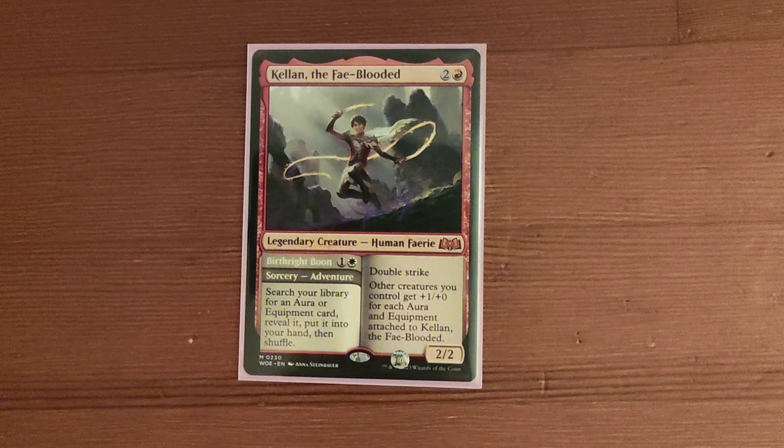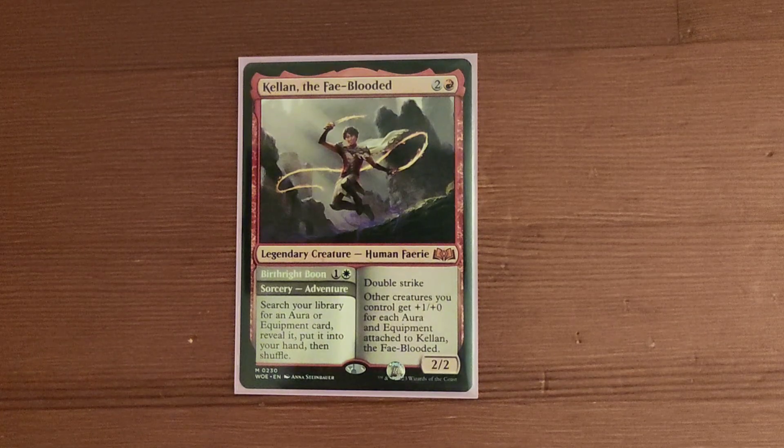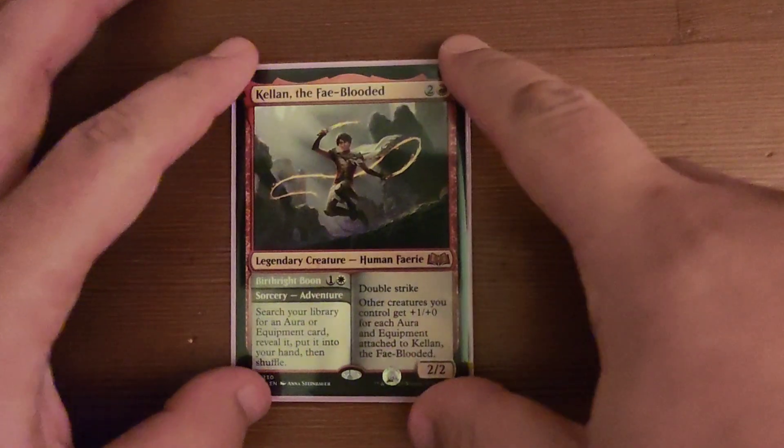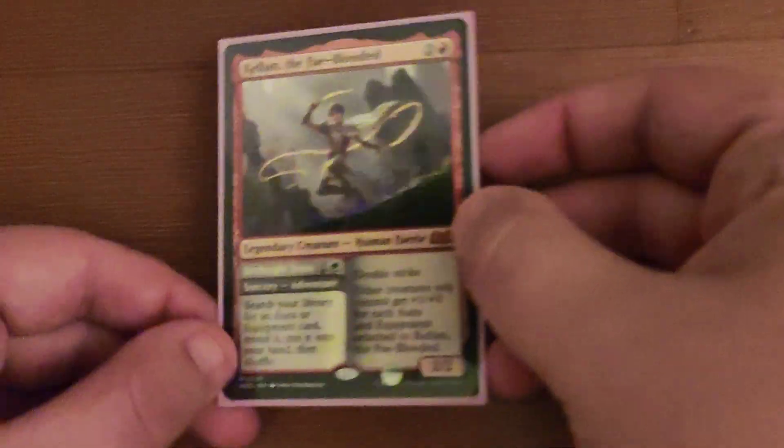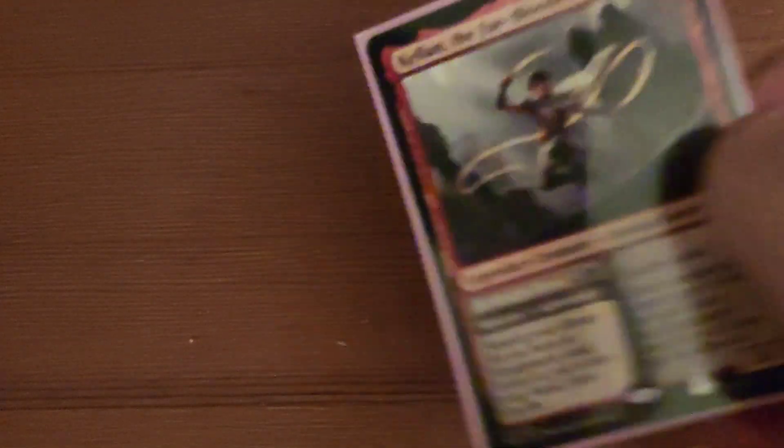Hello and welcome to Foamy ASMR. Today I have another Commander Deck video for you. This is Kellan the Feyblooded. He's for two and a red, a 2-2 human fairy with double strike. Other creatures you control get plus one plus zero for each aura and equipment attached to Kellan. He also has an adventure cost called Birthright Boon — one and a white for a sorcery — search your library for an aura or equipment card, reveal it, put it into your hand and shuffle. This is a Boros equipment deck, and if I'm honest he's probably the best equipment commander ever printed.